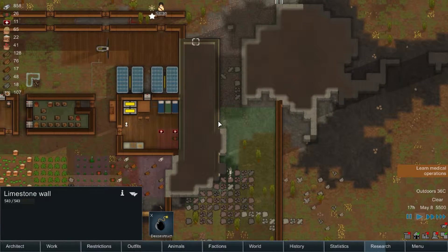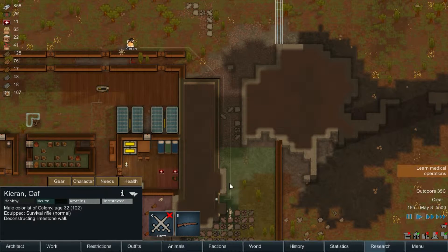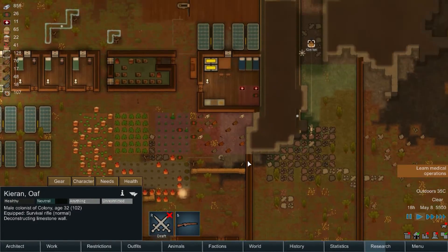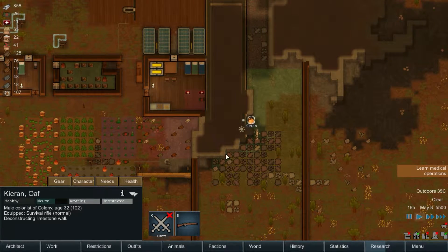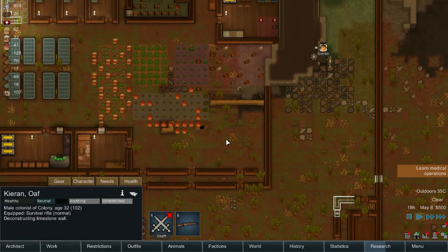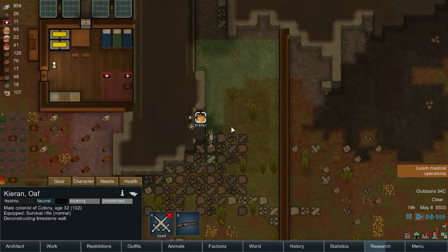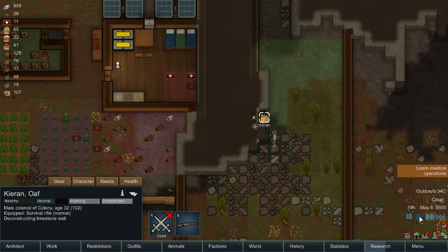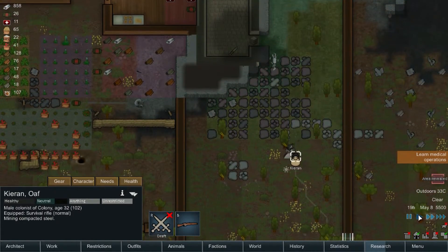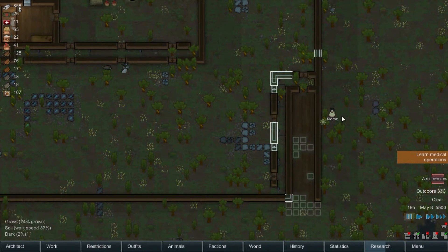We're going to open it up from this side; hopefully these turrets will do a lot of work. Let's claim that, deconstruct, prioritize — all right, Mr. K, give us your worst. Do or die — if we die, you know that's the end. But if we don't, well, that's still going to be in this episode. I just want to open it up and see what could possibly be inside. Come on, Mr. K, open it up!